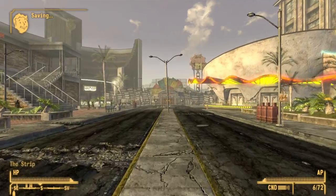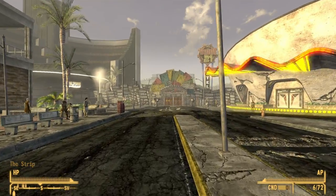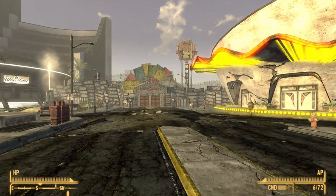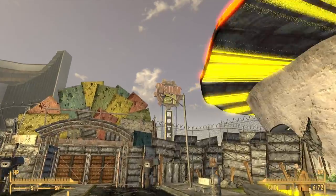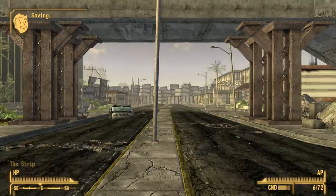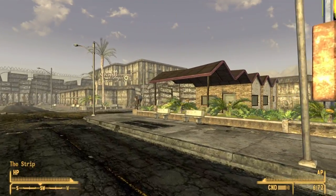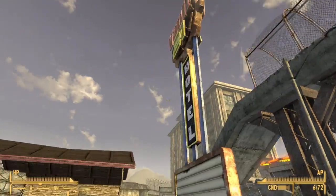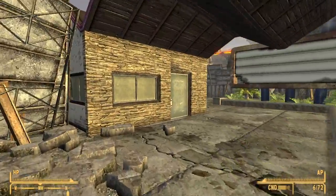Go through the second gate and then through another gate. You will actually be able to see the gift shop sign before you've entered the area, so go ahead and go through this gate as well. As you do, look to your right and you will see what is labeled as the Vault 21 Hotel — go through the door which is actually the door to the gift shop.